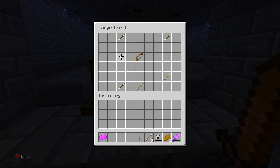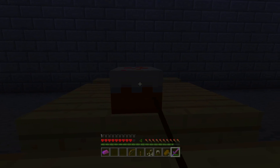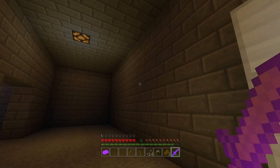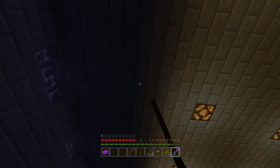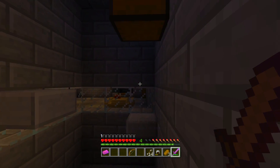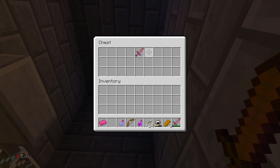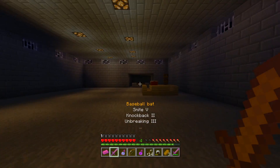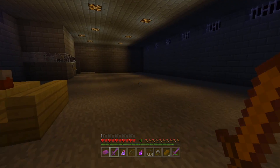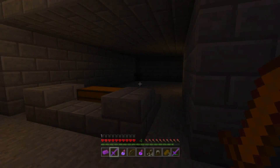I took mob griefing off so when creepers explode they won't destroy blocks and chests. It's a super dark prison - sorry if you can't see anything. There should be a light system back here - yep, there's a 'Warning High Voltage' switch that turns on all the lights. We open this section and get our cricket bat ready. In the chest we have a bomb with instant damage, a toxic gas bomb, and a baseball bat. It's supposed to be a cafeteria too, but I just made one table and placed a cake on it.